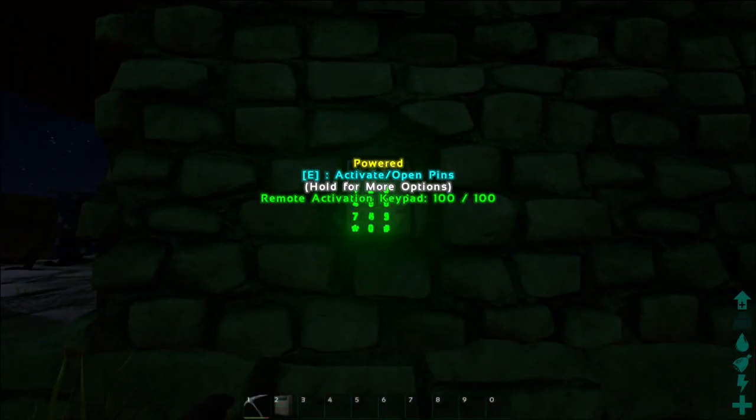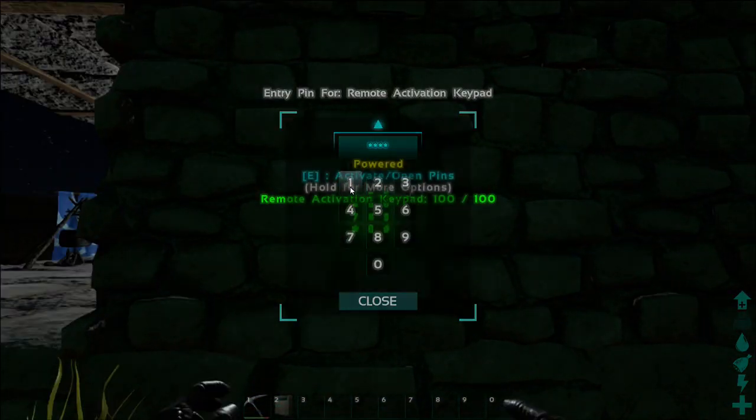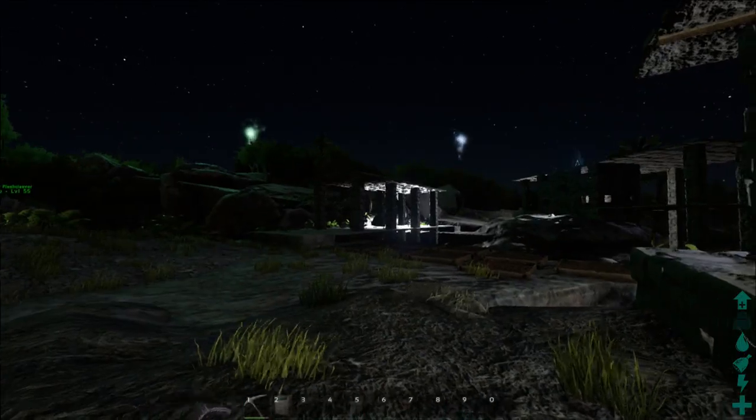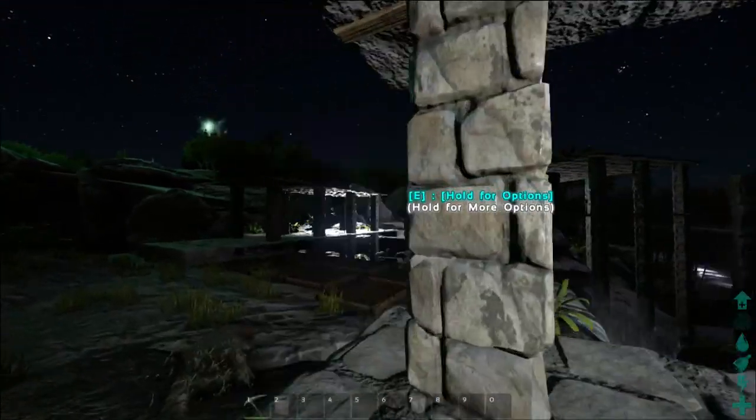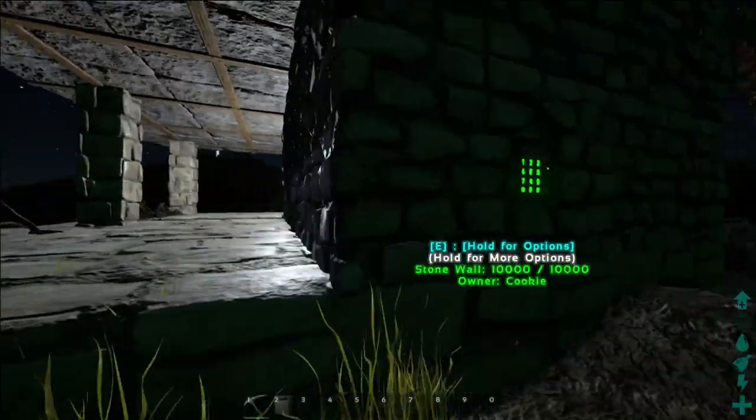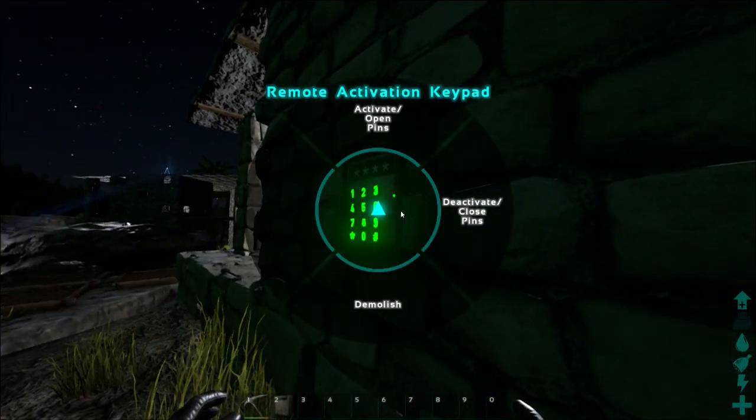It's worth noting that remote keypads work across different circuits, so you can have multiple generators like at my base, and any items attached to those different circuits with the same pin codes will work across them all — so you don't need to worry about connecting everything together.